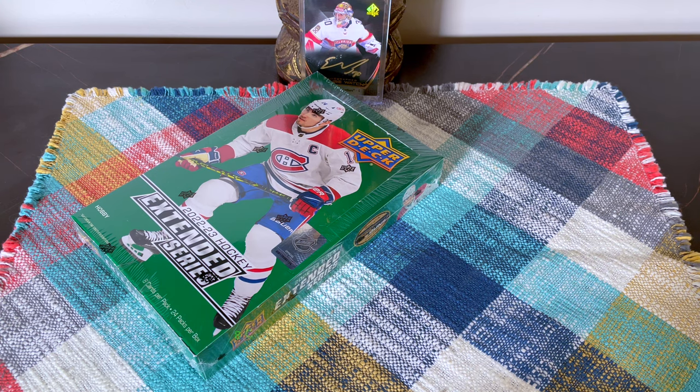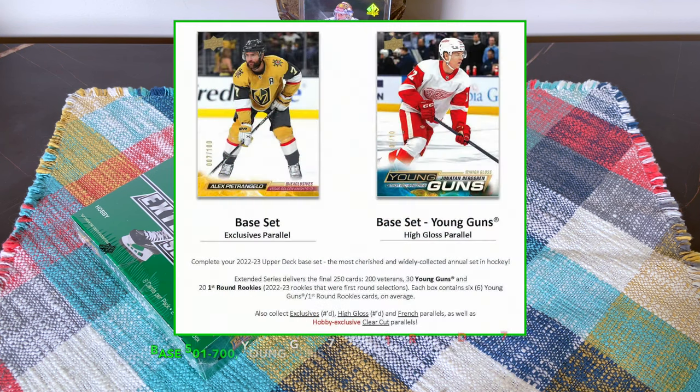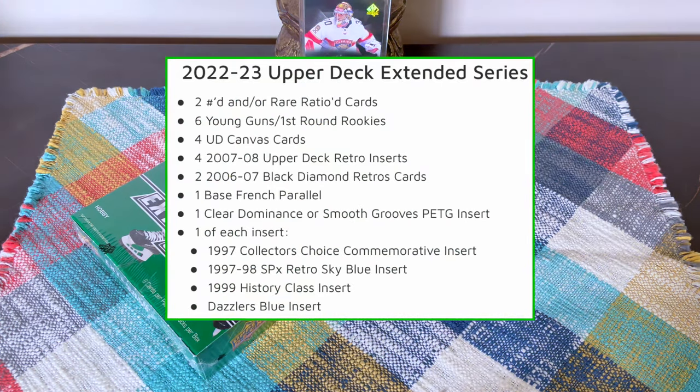Configuration: eight cards per pack, 24 packs per box, 192 cards total. Base set is 501 through 700 including All-Stars, Young Guns 701 through 730, and First Round Draft cards 731 through 750 — so only 30 Young Guns. There are parallels within the box; expect two numbered or rare-ratioed cards, six Young Guns or First Round rookies.